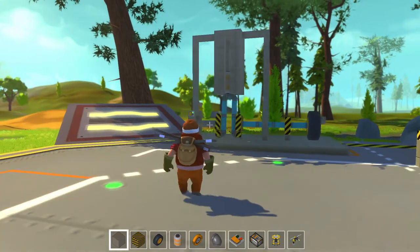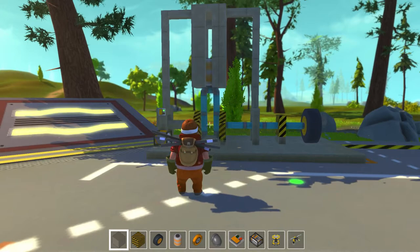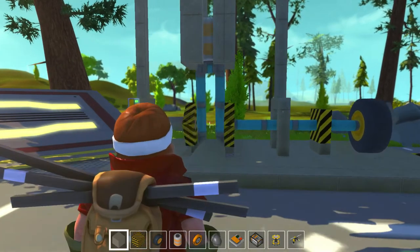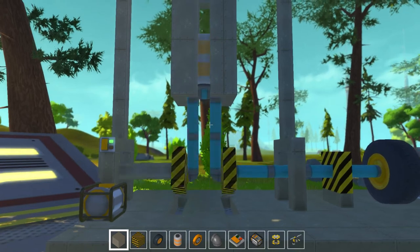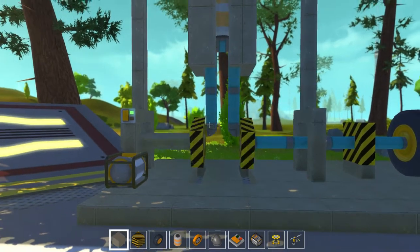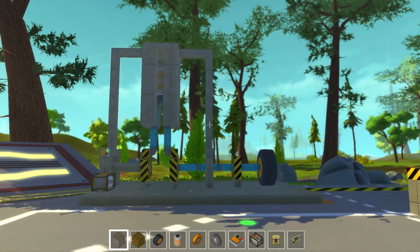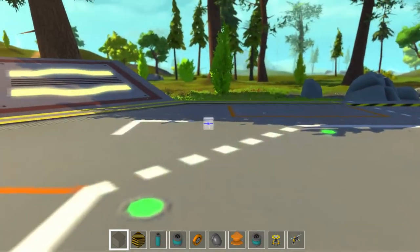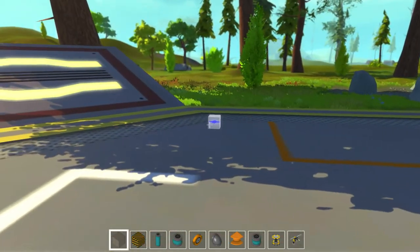We're gonna build this today. The only difference between this and a real car engine piston is that I have two pipes going up — normally you have one. You can join them in the middle instead of the top, that's basically the only difference. Anyways, I hope you enjoy the video and I'll see you in a sec.